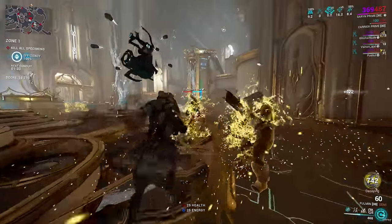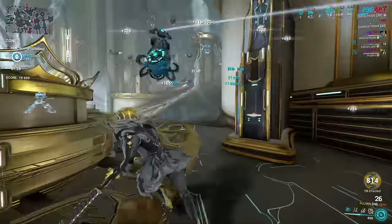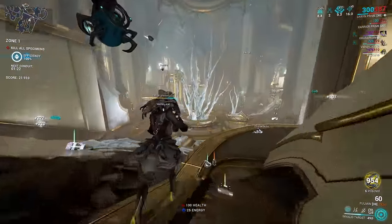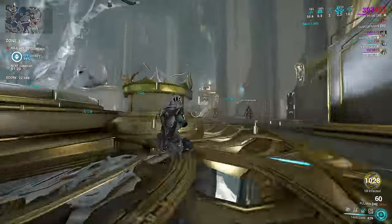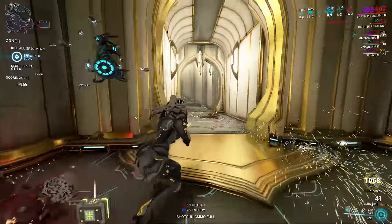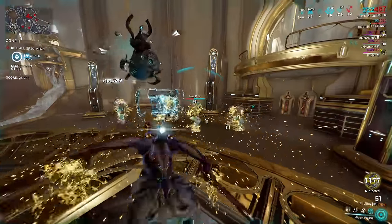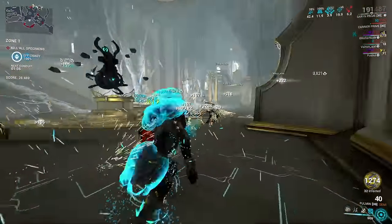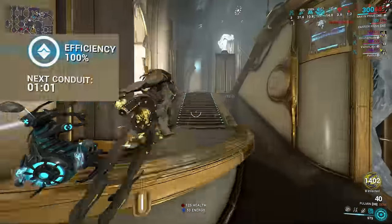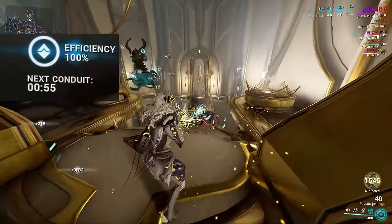To use this build is relatively simple. Activate her first ability, Spores, on any enemy of choice, and then cast her fourth ability, Miasma. With that primed, you can kill the infected enemy, and this will spread her plague around the entire room, quickly building up some damage. Repeat casting her fourth ability periodically to continue this plague. If you have energy to spare, you can add on her third ability, Toxic Lash, to allow you to spread the Spores more consistently with your weapon attacks. When using this build for Saryn in Elite Sanctuary Onslaught, I find it helpful to watch the mission timer to know when you can recast Miasma without annoying Simaris. Aim to recast it at most every 10 seconds, or get locked out of the ability.